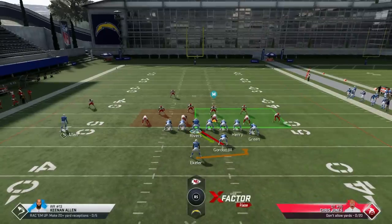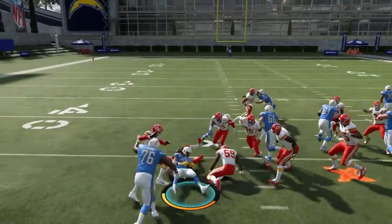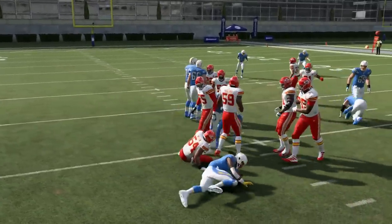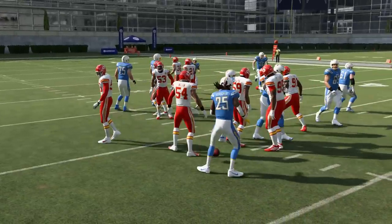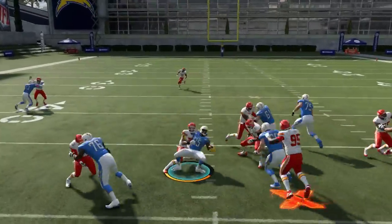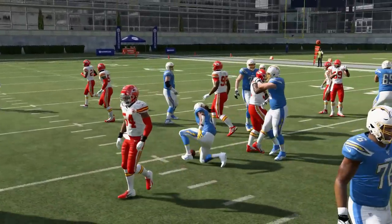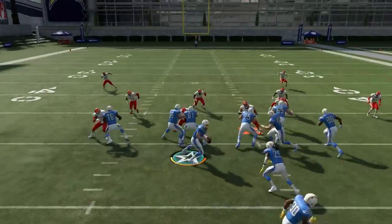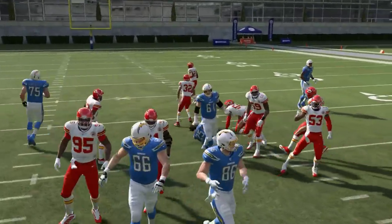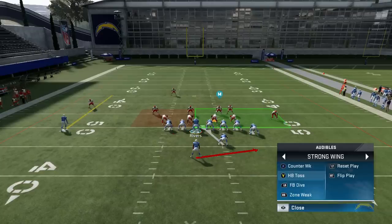The explosive plays are going to be the counter and toss, but the fullback dive is definitely a play you can run consistently to keep your opponent honest. There aren't really a lot of fullback dives in the game anymore — EA kind of made a lot of those disappear. A couple years back they were super cheesy, and there's not a lot of fullbacks in the league anymore anyway.